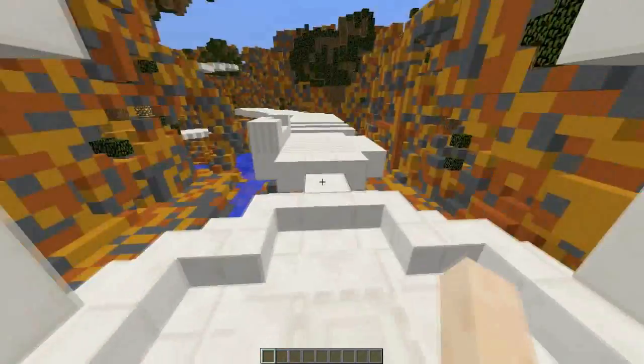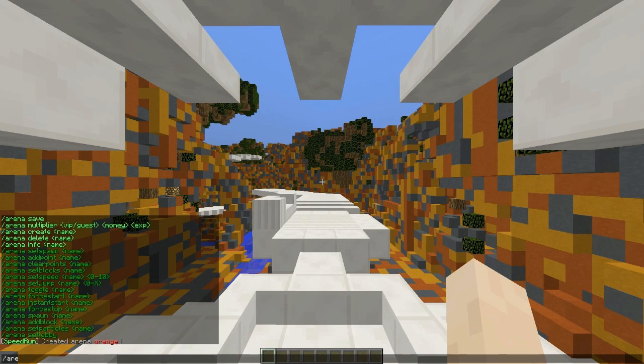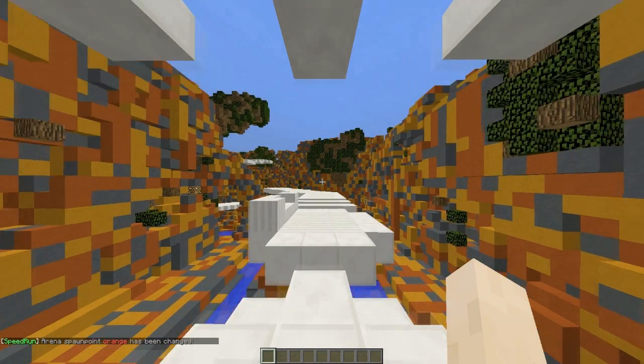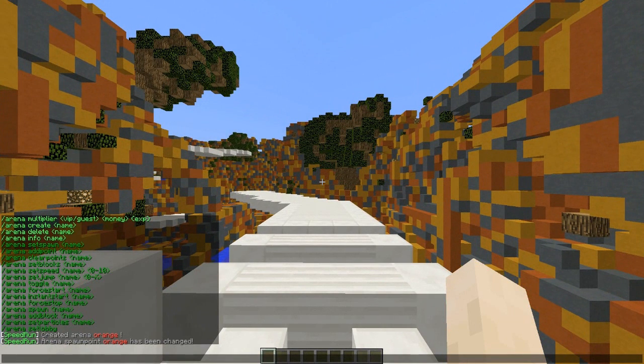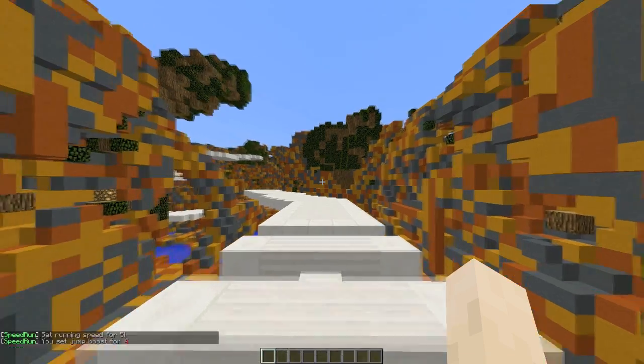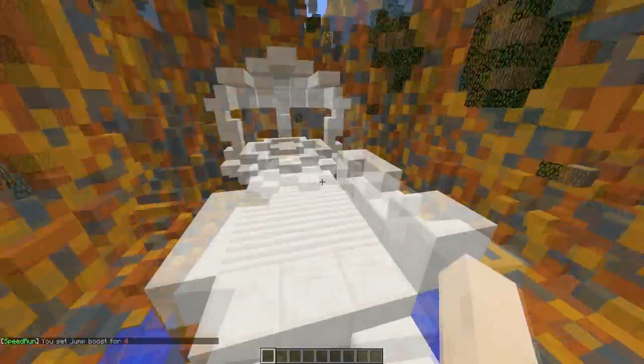Once we've created the arena, go ahead and set the spawn with /arena set spawn orange. Now we can set the jump height and speed. Use /arena set speed — you can choose any value from 0 to 10; 0 would prevent movement so we'll pick 5. For jump height, do /arena jump orange 4 — let's go with 4, that's fine.